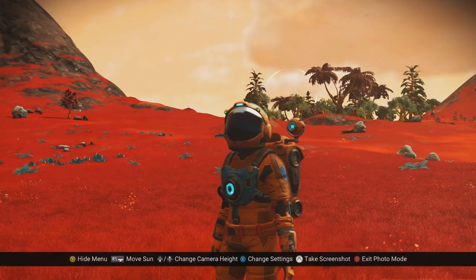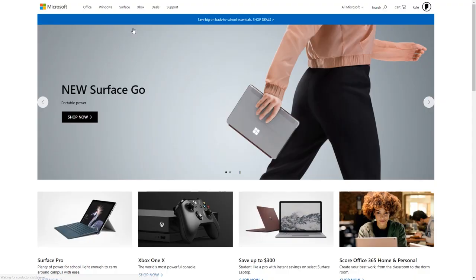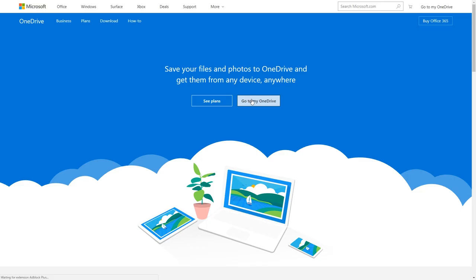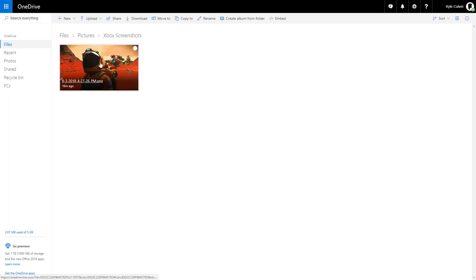After you've uploaded to OneDrive, where do you find these photos? You can download the app, or you can access your OneDrive via your Microsoft account — the same one you use to access all of your Xbox content. In your browser, go to Microsoft's website, make sure you're logged in, go to Software then OneDrive. It will bring you to your default folder view — go into Pictures, then Xbox Screenshots, and there is the photo.